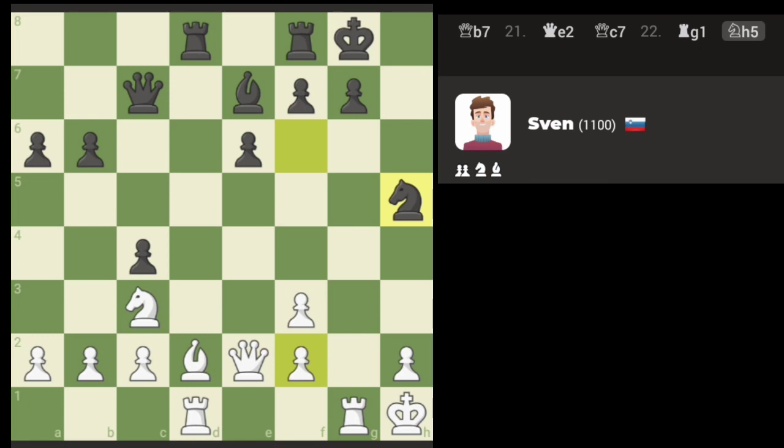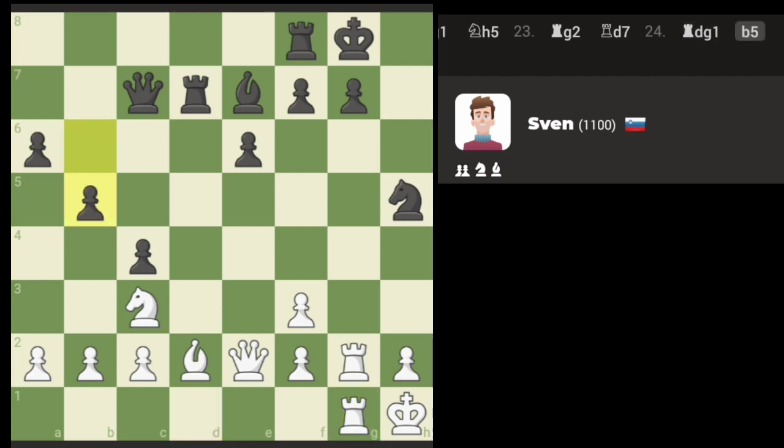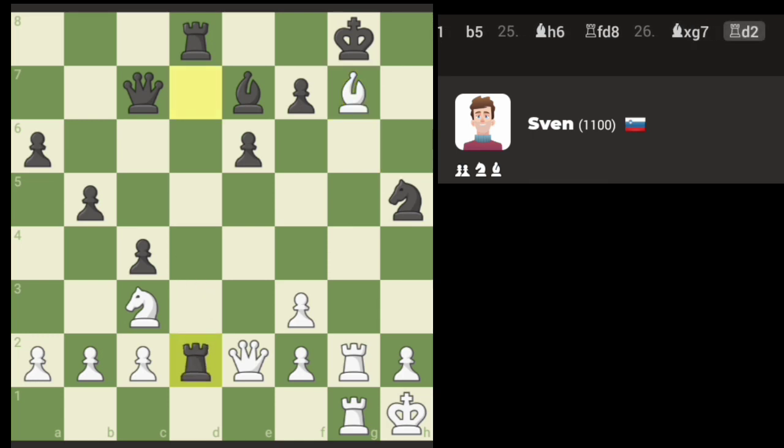Maybe I'll double up the rooks — that might not be a bad idea. Let's double up the rooks. Because it's got the knight there, let's just add one more attacker. We've got discovery here and we can take the queen. I had to take. We've got some discovery there — we can also take the rook back. Rook discoveries look better here.